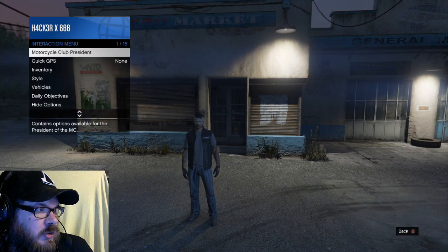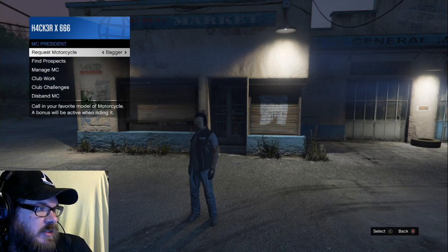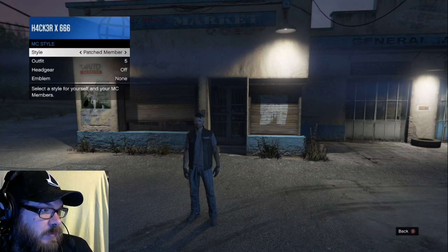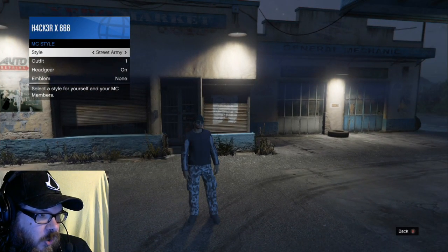What you got to do is go into your motorcycle club president — right there, motorcycle club president. You select 'Manage MC,' and in there you will see 'MC Style.' You will click between different styles, as you can see here — got a whole bunch of different styles.